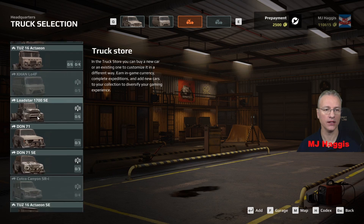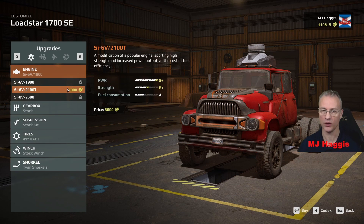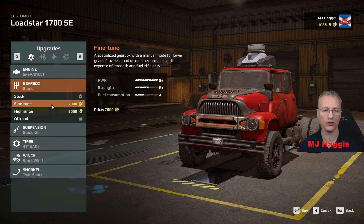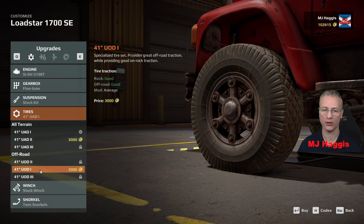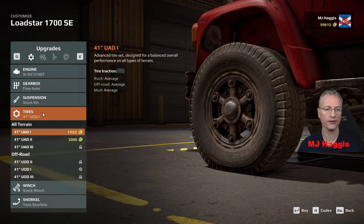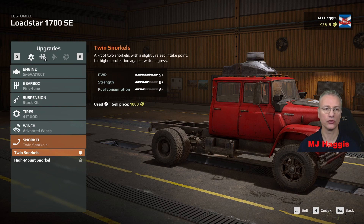I'm going to go with the Load Star SE. We'll add it and do some customization. We'll start with the engine — we can go up one, so we will. Gearbox — fine tune for 7,000, but I'm going to do it. Stock kit — can't change that, so we need to watch if it becomes unlocked. Tires — switching up to the better ones: good, good, and average off-roads. Stock winch — we'll go up to the advanced. Heavy advanced sounds interesting but we'll go to the advanced — the extra distance and power can make the difference. Already got snorkels, moving on.